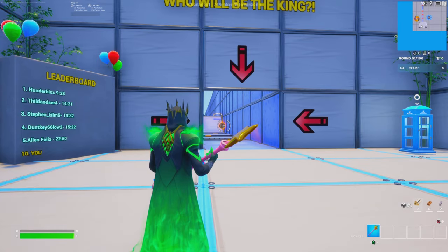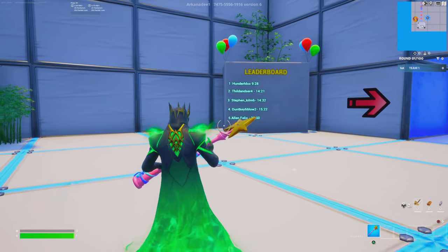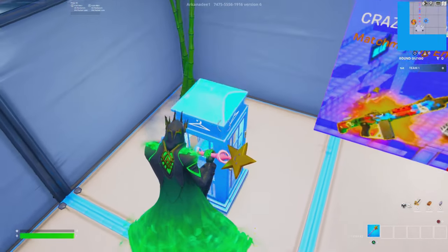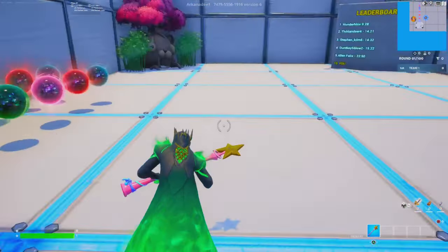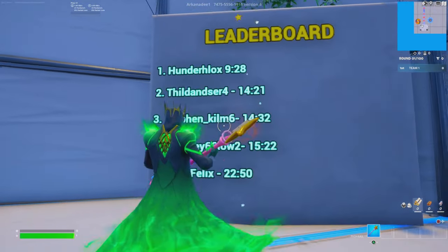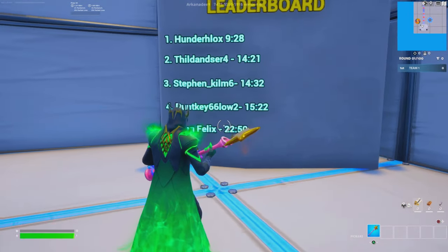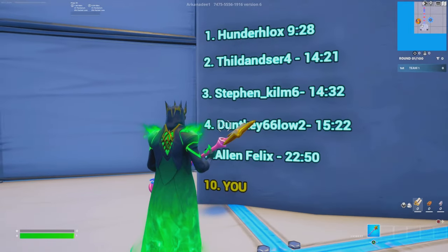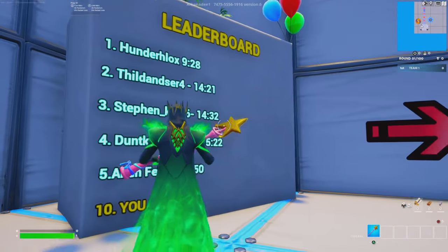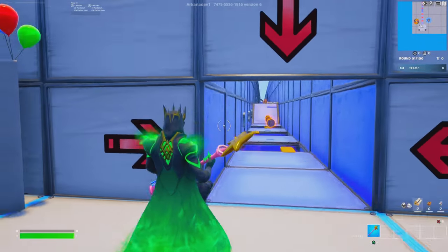This is going to be the exact location of the map where you will spawn next to all these amazing builds. On the left side, there is a leaderboard — if you complete it and get the fastest time, you can win V-Bucks. Last place gets 1,000, fourth place gets 2,000, third place gets 3,000, second place gets 4,000, and first place gets 5,000 V-Bucks — which is absolutely crazy just for completing this death run.